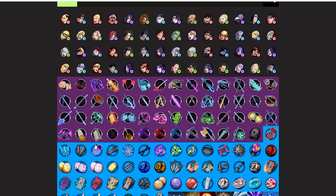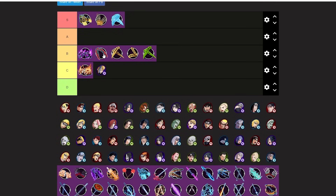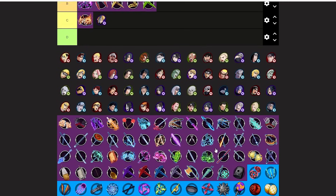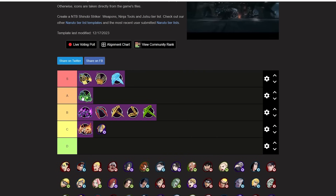Valid Soul — putting this like high B, probably above the Red Flying Swallow. It's a pretty decent weapon, looks cool but it's not OP. Thunder God is an underrated ATK weapon — this is a high A-tier, I was going to put it low S but high A is fair. This thing is really good.